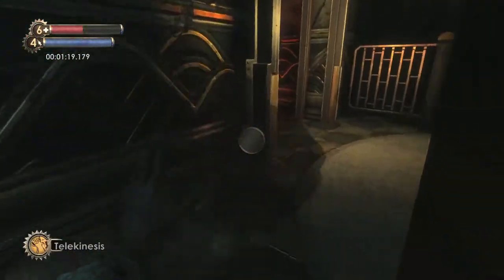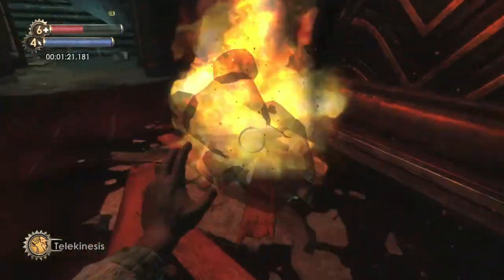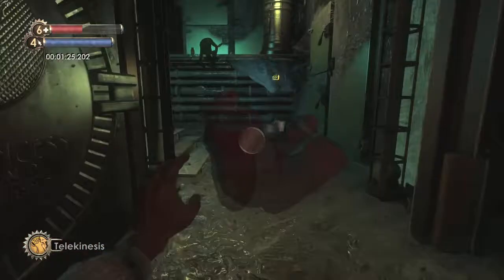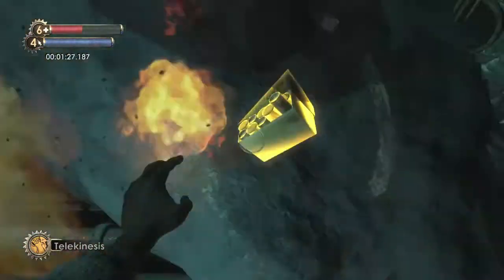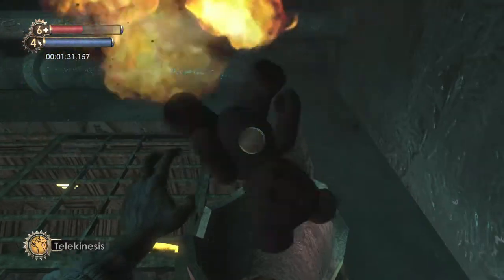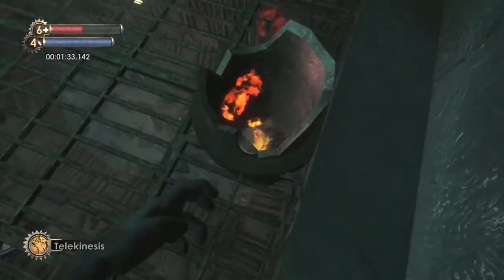Switch to Telekinesis and grab a teddy bear. Go over here and light the bear on fire — this should take a while. Once the bear is on fire, head over here and hold the bear up to this block of ice until the ice melts. Then drop the bear using the X button into the pipe.